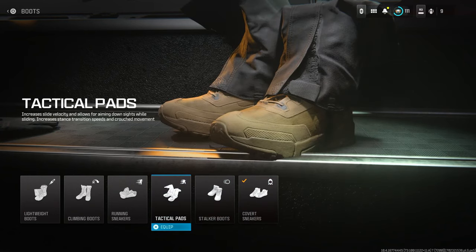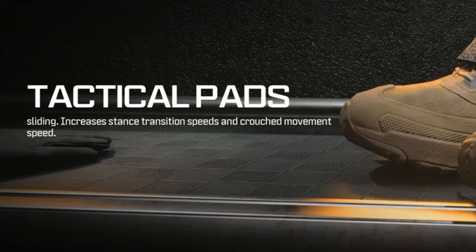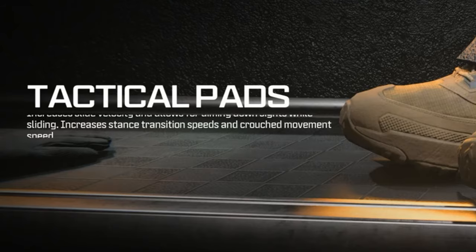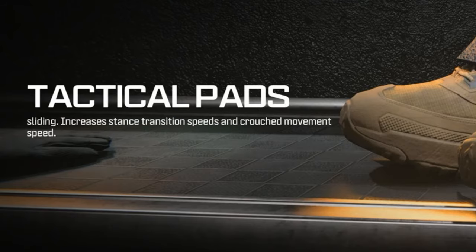Go into your class setup and go all the way to the right to Boots. When you go to Boots, it's the fourth boot in, and it's called Tactical Pad. Unfortunately, you're going to lose dead silence for this because it does take up covert sneakers, but what this does is it allows you to increase your slide velocity and allows for aiming down sights while sliding.